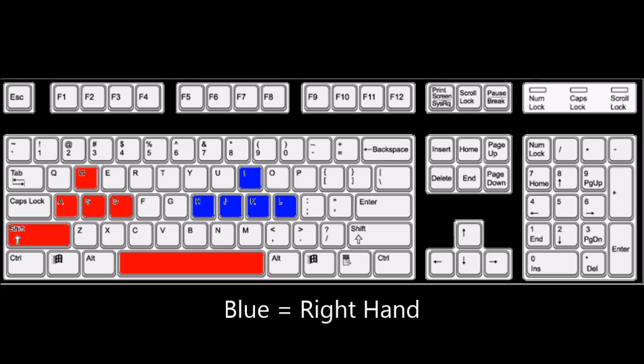Now notice the set of keys that are in blue — that is your right hand. And to reiterate, the red keys are your left hand. So you virtually have a second set of arrow keys over here: I, J, K, L — up, down, left, right. H and N would perform accelerate and decelerate, much like shift and control on the red set.